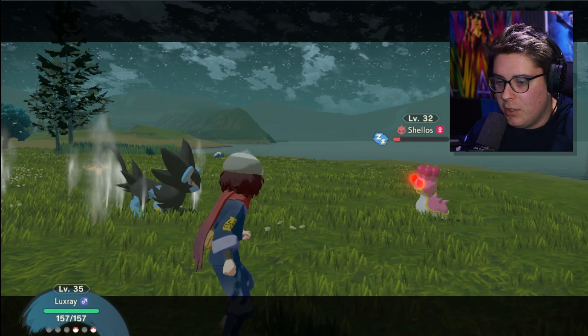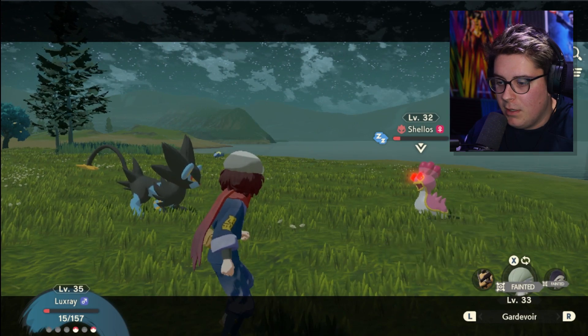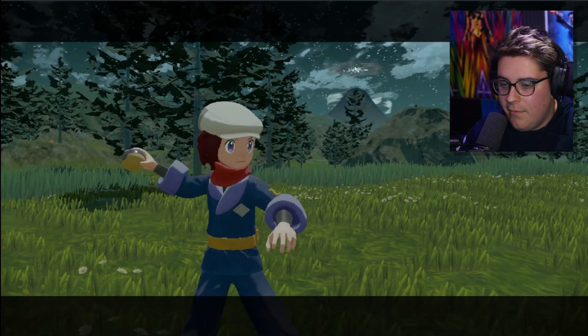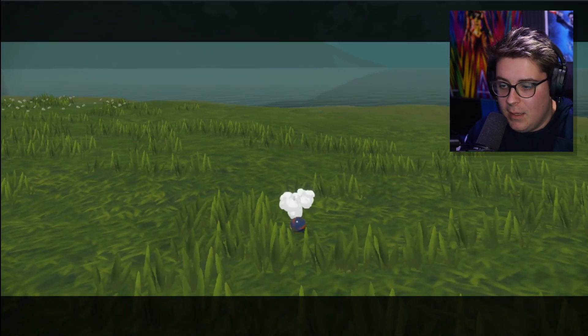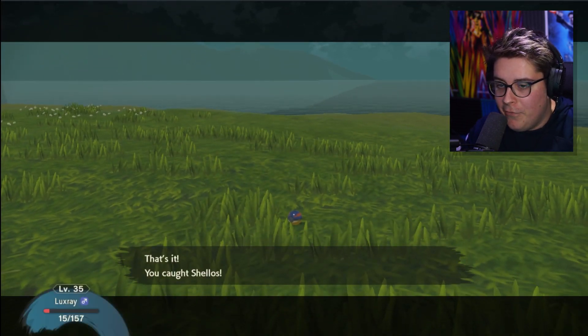I think you were supposed to have found this earlier in the game because he's pretty low level for an Alpha Mon, at least at my stage in the game. So I'm pretty confident you were supposed to have found this. Also, if you guys watched the Snorlax video, I did end up getting able to catch him. And I think that's it — we have caught the Alpha Shellos.